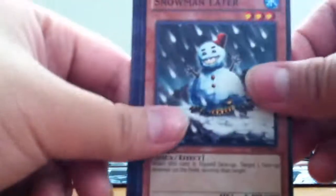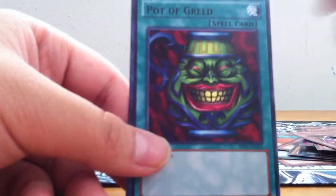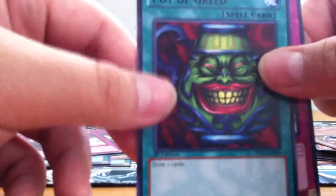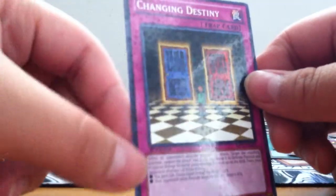Got a Snowman Eater — pretty good card — Twin-Head Behemoth, Card Guard, and the glossy black rare Pot of Greed. That is cool! And Changing Destiny is the hollow foil.